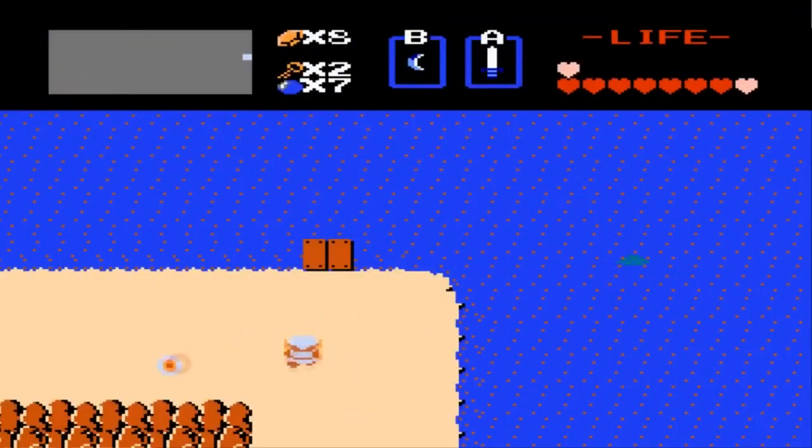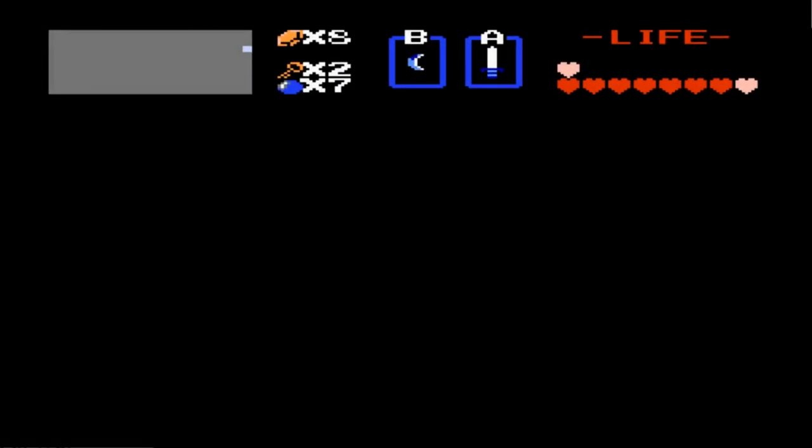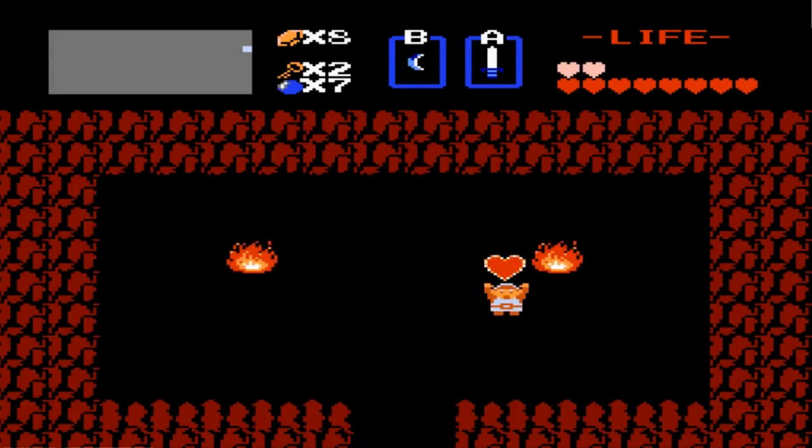Right here is where the heart container will be, so just use your raft like so. You can come into this place that looks like a temple, but it's actually not a temple — that's another place where you can get a heart container. I'm gonna pick up the heart container, there we go.